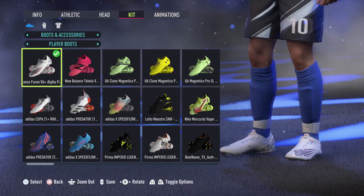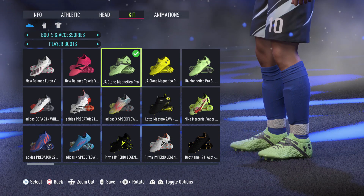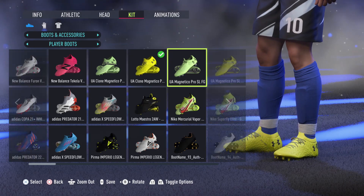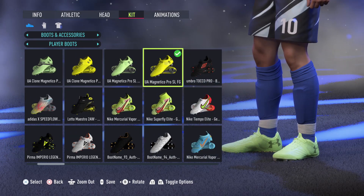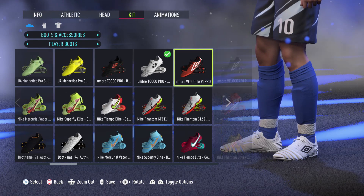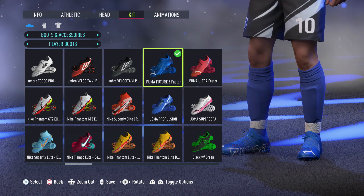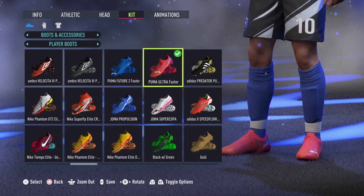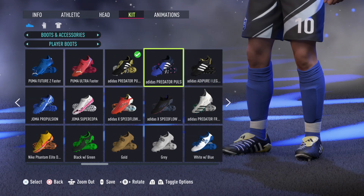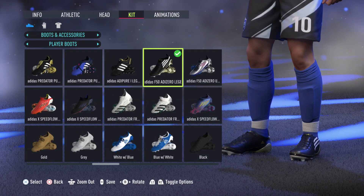Now this update is quite a big one. Not only have EA added new Adidas Copper, Speedfloat and Predators, not only have EA added new Nike Tiempo, Superfly, Vapors and Phantoms — they have finally added new Puma boots. Whilst it's only a couple, they have added the new Puma Ultra Flares and Future Flare. This is a big deal as EA hardly ever add new Puma boots, so glad to see them added.